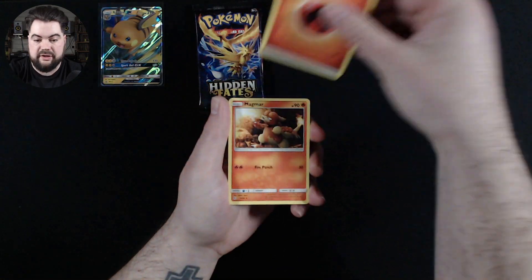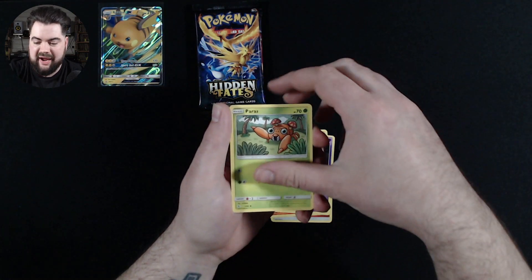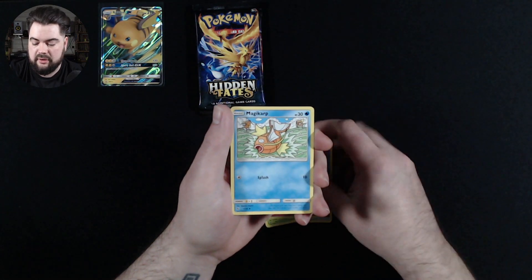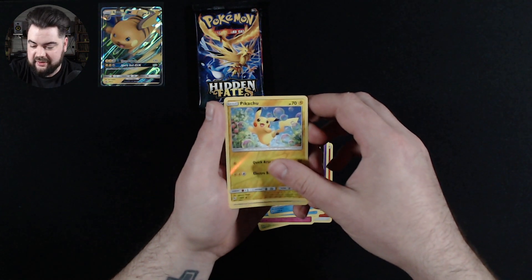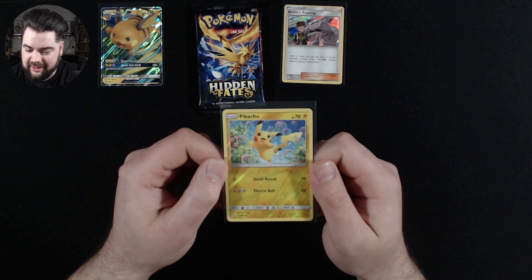Pack two: we have a Fire Energy, Magmar, Charmeleon, Jynx, Paras, Charmander, Clefairy, Slowpoke, Magikarp, a Reverse Holo Pikachu — very nice — and a Holographic Brock's Training. I've sleeved up the Pikachu; I think that's a great looking card.